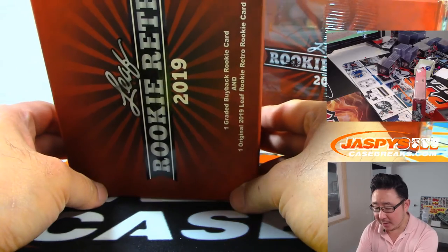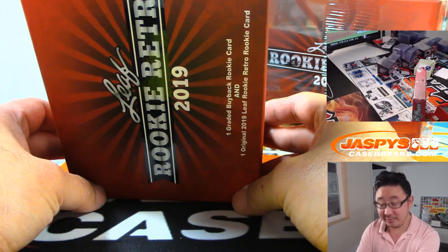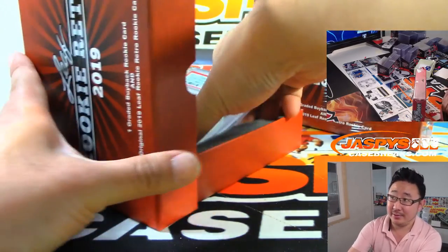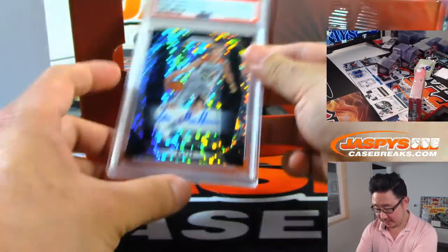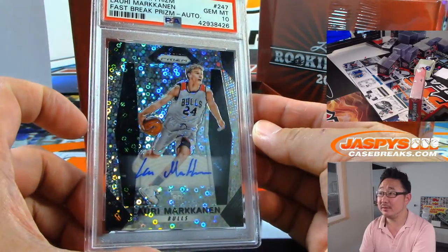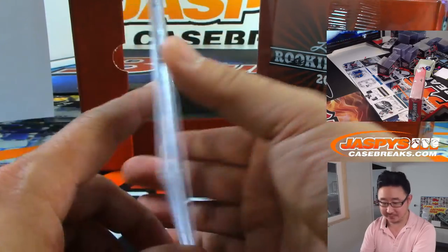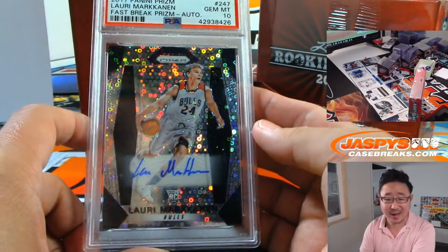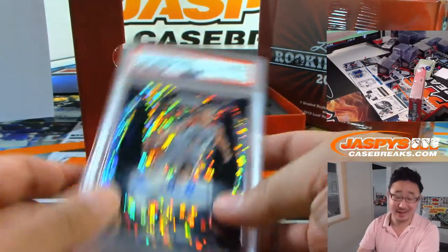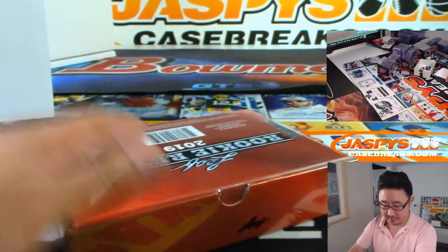And the graded card is a PSA 10 from 2017 Panini Prism Basketball. It's an autograph too — it's Lauri Markkanen. Nice. One of the bright spots of the Bulls team. Letter M — J. Stowe with M. A PSA 10 Lauri Markkanen. Nice.